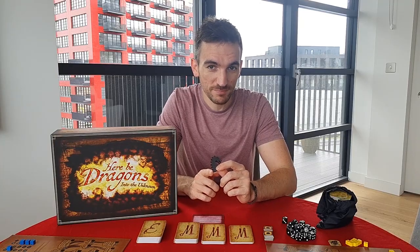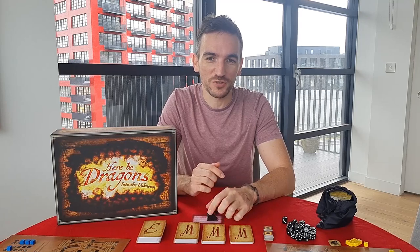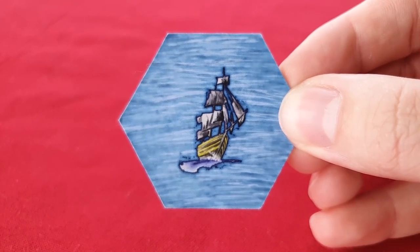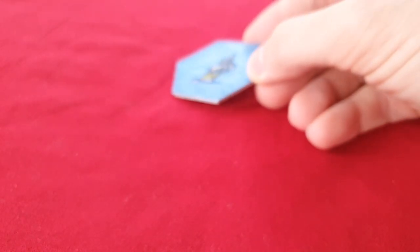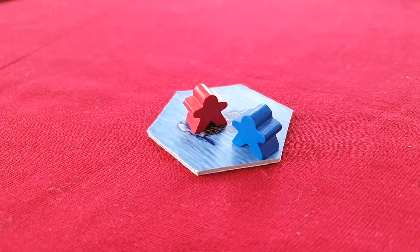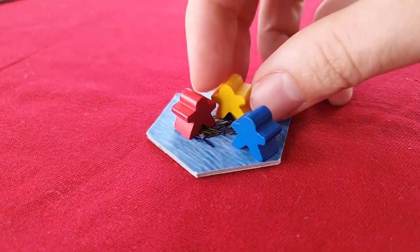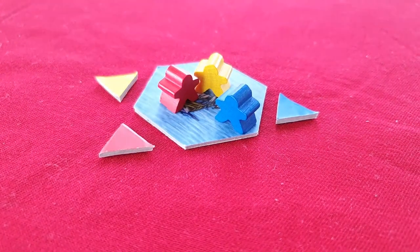Choose a first player by deciding who would make the greediest dragon, or by a method of your own choosing. Take the starting tile, indicated by the boat symbol on the front side, and place it in the middle of the play area. Each player places their character token on this tile. The remaining tiles should all be in the bag. Finally, each player now chooses one of the six directions from the starting tile to explore first by placing their travel marker down on the empty adjacent spot.